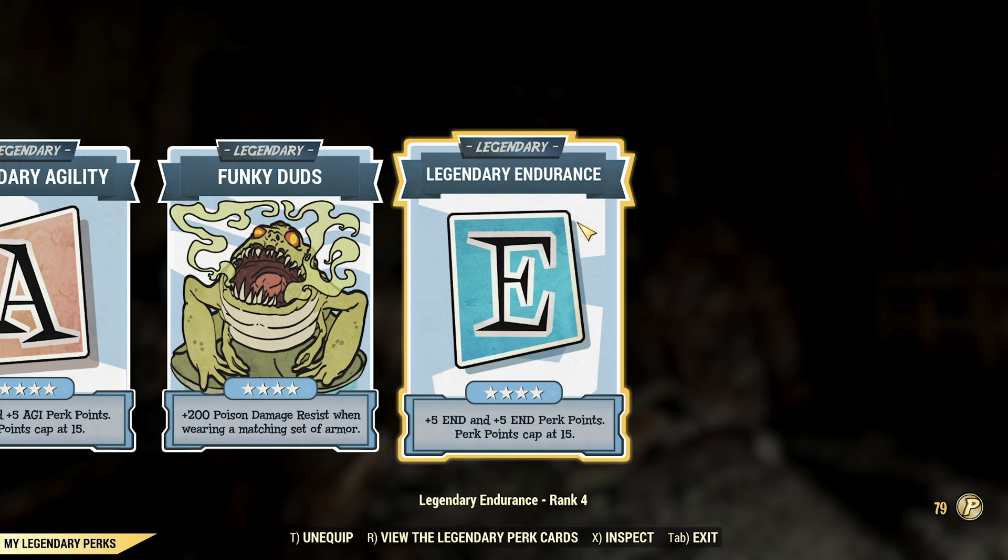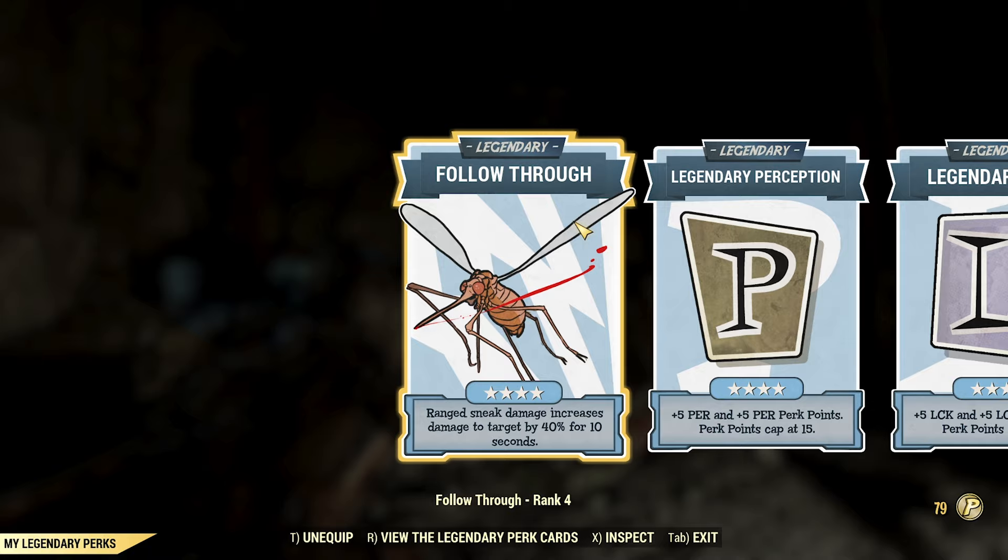For the legendary perks, this character uses Funky Duds, Legendary Perception, Legendary Luck, Legendary Agility, Legendary Endurance, and Follow Through.